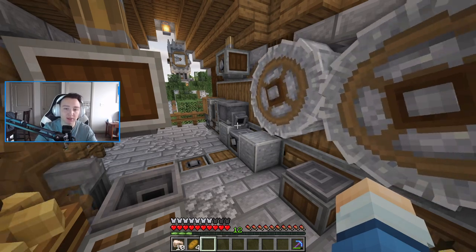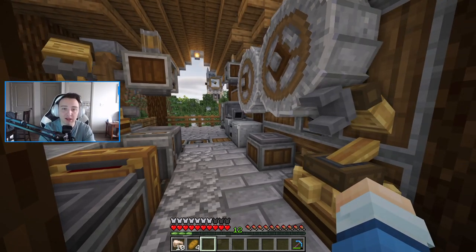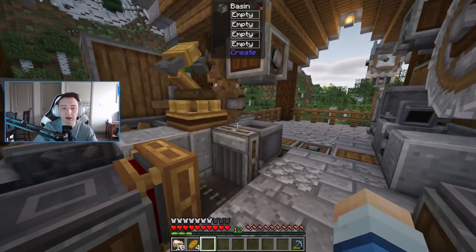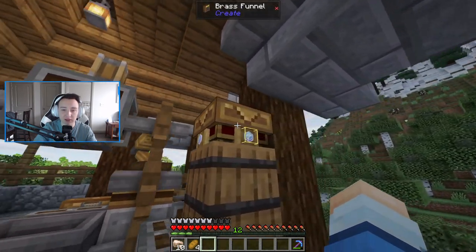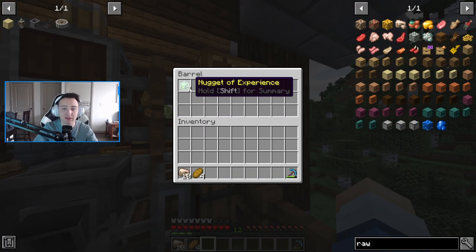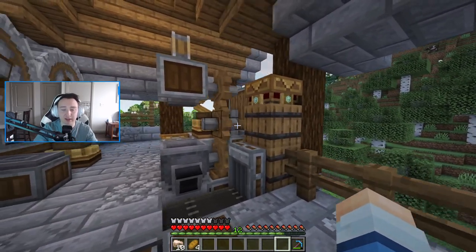We still haven't gained more iron beyond what fortune gave us at the start, but we're getting huge extra benefits — tons of XP, redstone, gunpowder, and other materials we can use later. Depending on what's on the depot: if it's XP nuggets, they get placed into a brass funnel connected to a barrel, so we can collect our XP nuggets, use them all, and grab our experience.